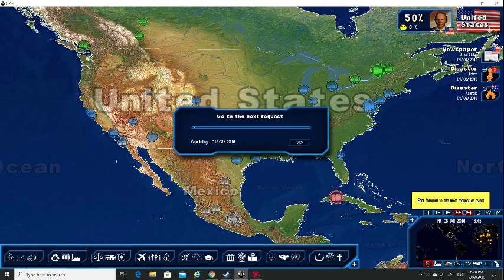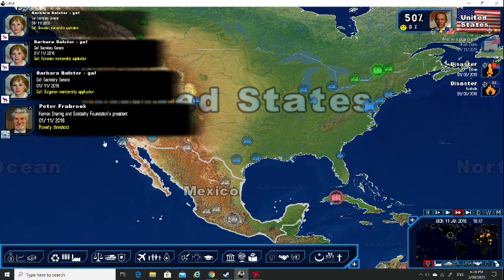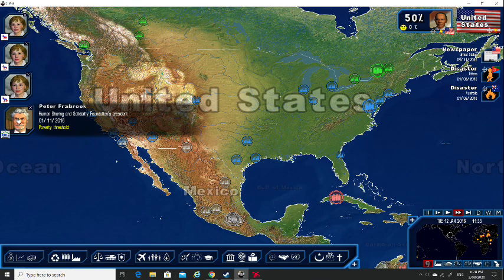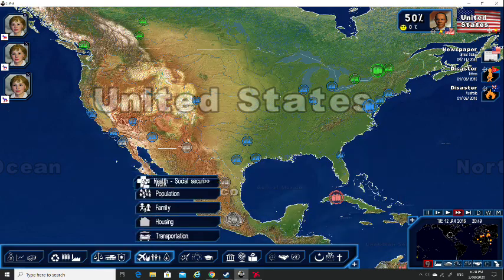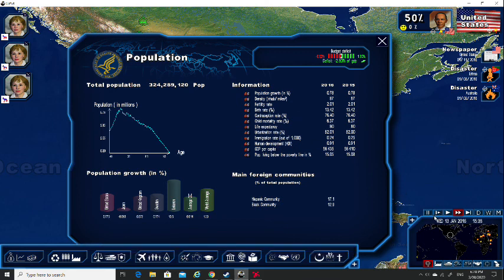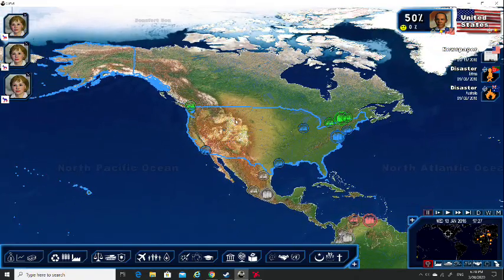I'll just advance time and hopefully we should see some people join our organisation. Yep — Bulgarian, Romanian, Slovenian joining. One thing I forgot to mention — this population tab shows you lots of different information about your country, like percentage of people living below the poverty line, life expectancy of 80 years, and all sorts of different things. Keep an eye on that — America does have very good beginning stats, which is a good thing.